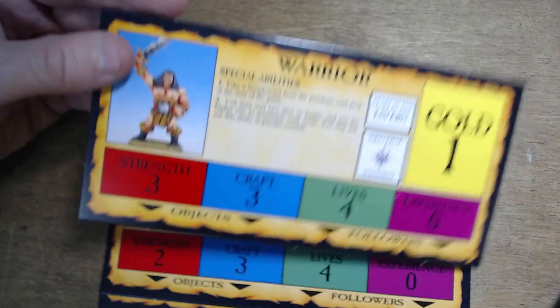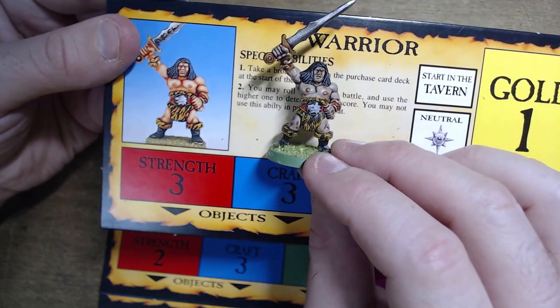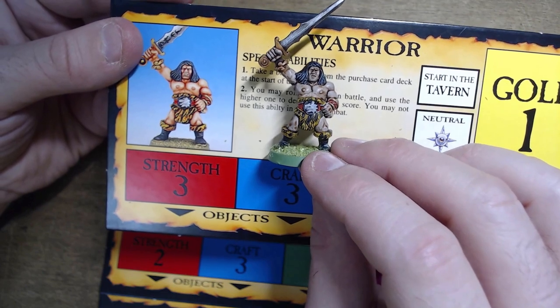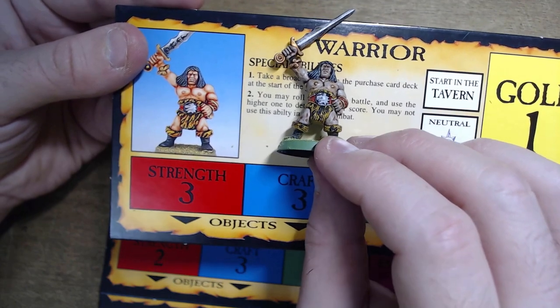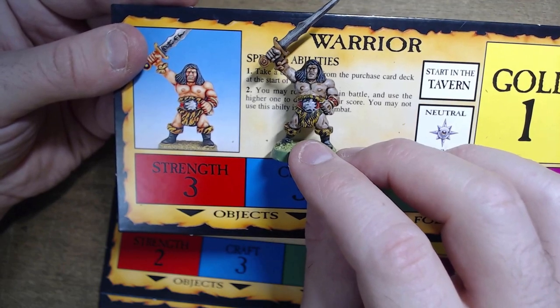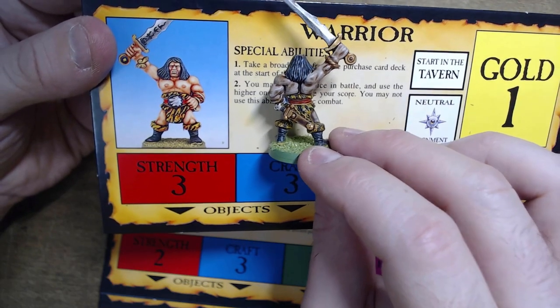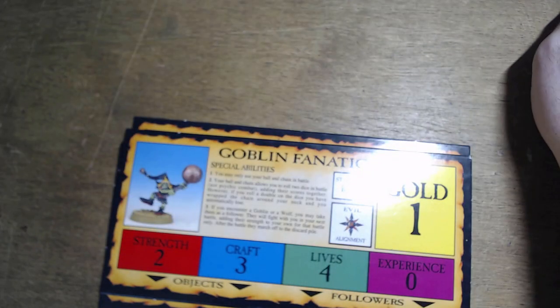We've had the Barbarian, and this looks like a Barbarian but this is the Warrior. It's effectively a Barbarian isn't it? Tiger loincloth and super nipples. There we go.